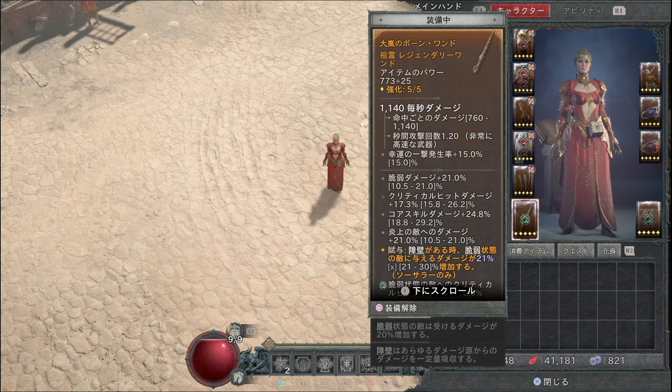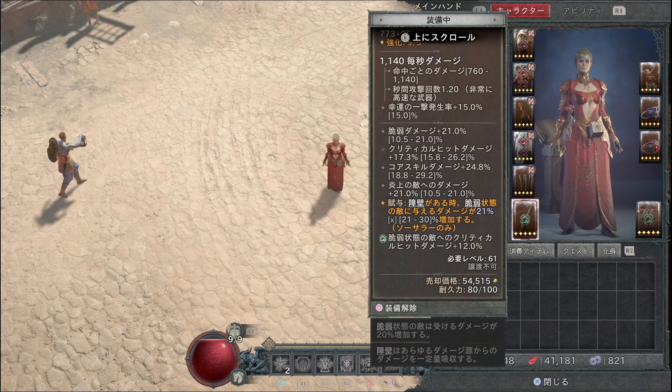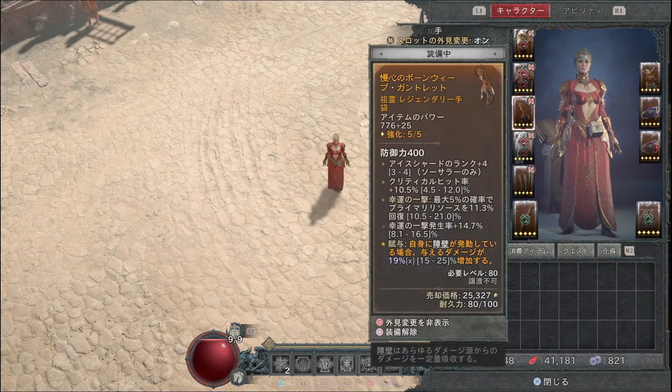武器枠はワンドを使ってください。乗せてほしい効果は、障壁があるとき脆弱状態の敵に与えるダメージが最大30%増加するものです。古文書にありますので見つけてください。障壁があれば発動するこの効果と、脆弱状態に対するダメージが25%上昇するものとはごっちゃにならないよう注意してください。両方入れるとダメージが上がります。